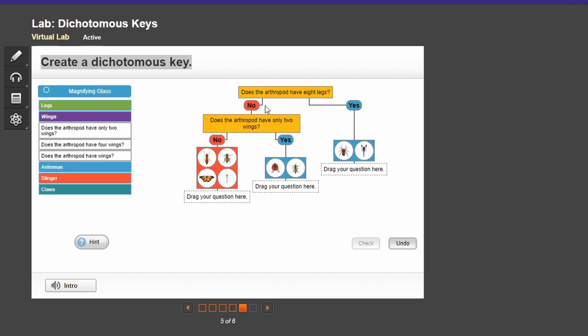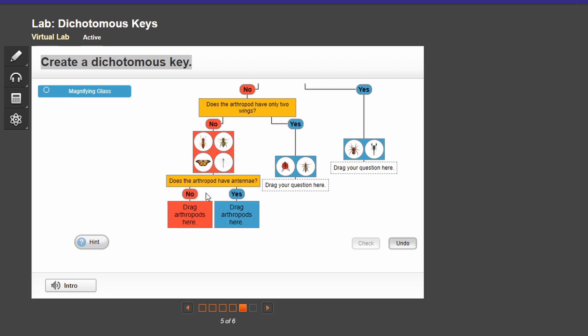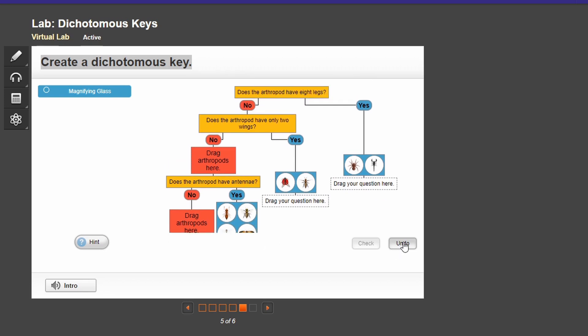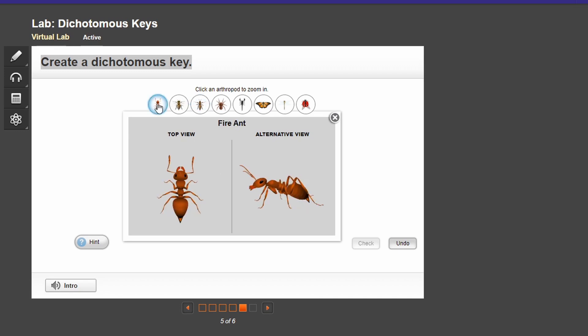Antennae. Does your arthropod have antennae? I'm pretty sure we're supposed to put some animals there. You know what I'm talking about. Does your arthropod have antennae? I'm pretty sure ants do. I'm pretty sure all of these guys do. I'm going to undo it then. All right, let's see. Antennae — yes, it's antennae. Does it work? Yes, they do.